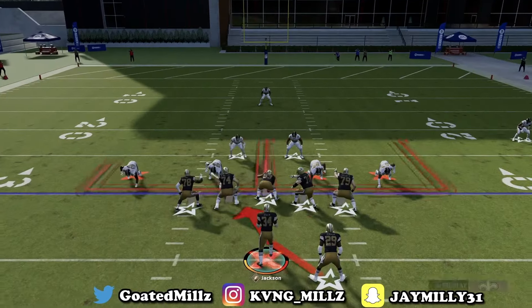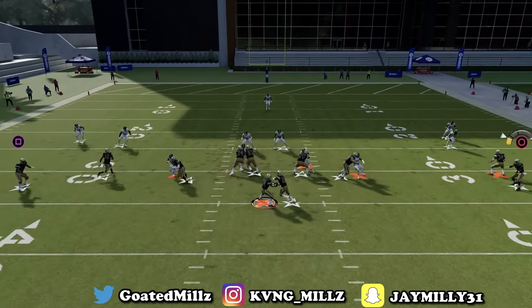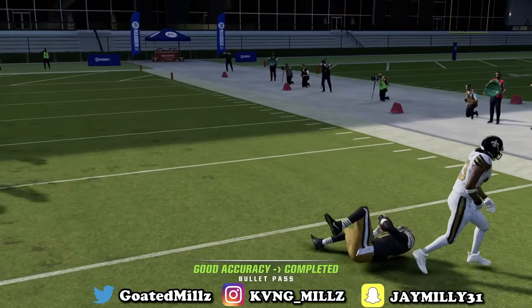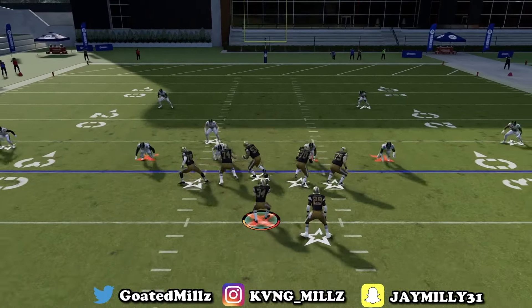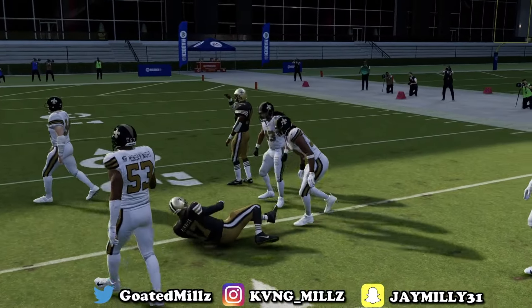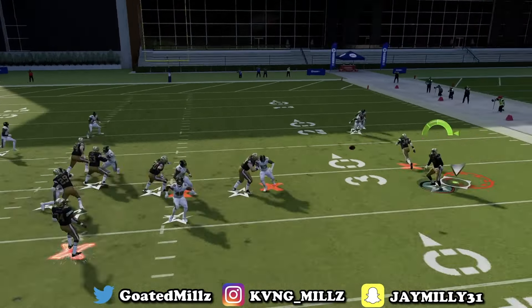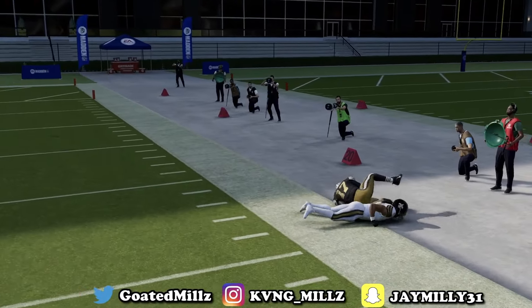Now the next thing we're going to do is look at these RPOs. What I usually like doing — if he's right-handed, I'll throw it to the right side of the field because it feels like he gets it off quicker. And as you can see right there, if you can get a block like I just got by Bo Jackson, you can get a field, make one juke move and easily go to the house. This is one of my best red zone players in the game. One juke move — try to see if you can go to the house.